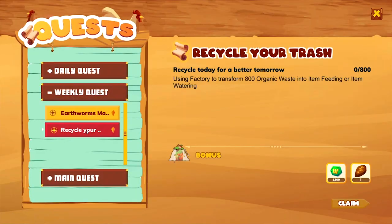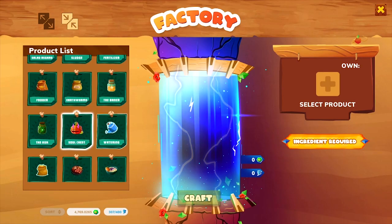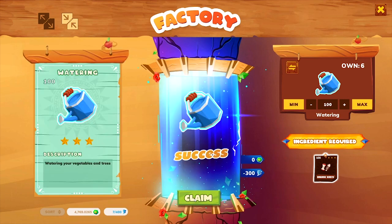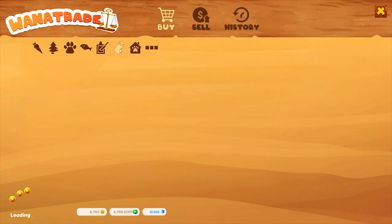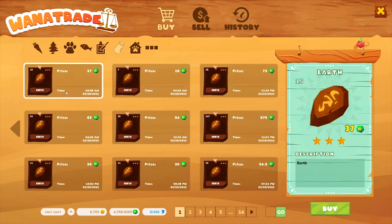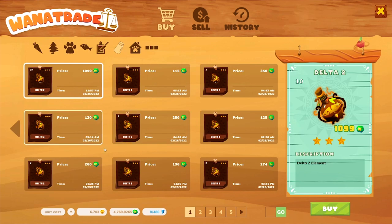Besides doing the daily quest or weekly quest, make sure you do the organic waste quest every week. You can make 800 items between water and feeding and finish the quest to get 100 and 2000 WINE and 7 earth elements. This earth element can be sold on the market too. It costs you nothing but 3 energies per item — the ingredient is organic waste that you obtain via the daily quest. You can sell earth elements to those who need it for bed making or land upgrading. You can also gain NFT harvest items through growing activity and sell them in WANA, or smash them into elements to sell with much higher profit.